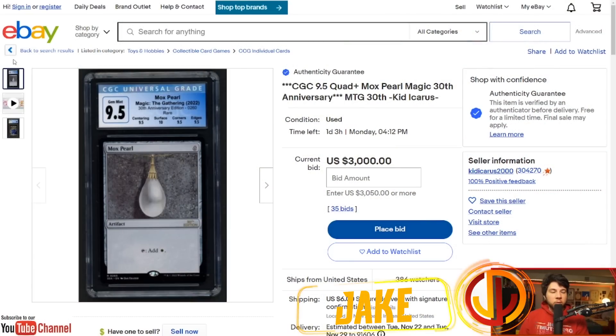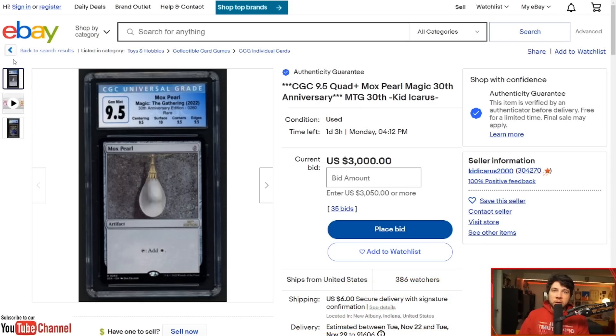I'm Jake and welcome back to another episode of Jake and Joel are Magic. Today we are going to be discussing the $3,000 Mox Pearl that you see here. In the previous video — I'll put it in the cards if you want to watch that — we mentioned this Mox Pearl when we were having some reactions to 30th Anniversary openings, and it was sitting at around $800. It now sits at $3,000.